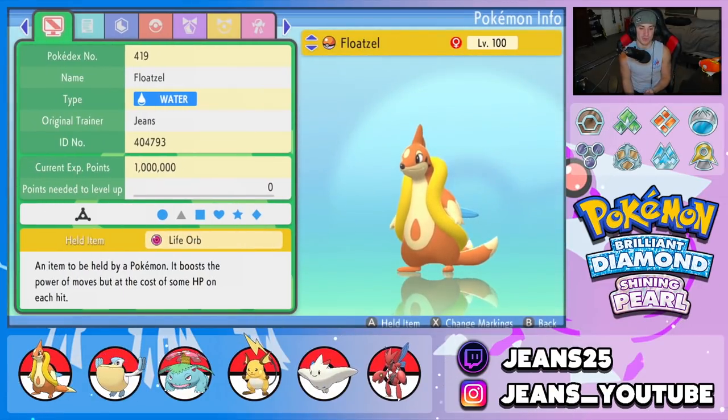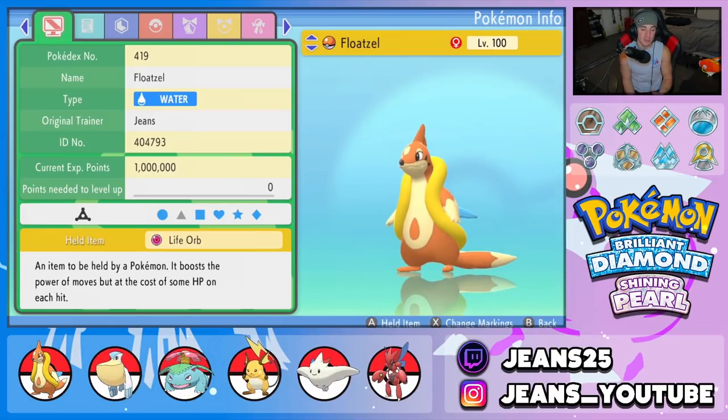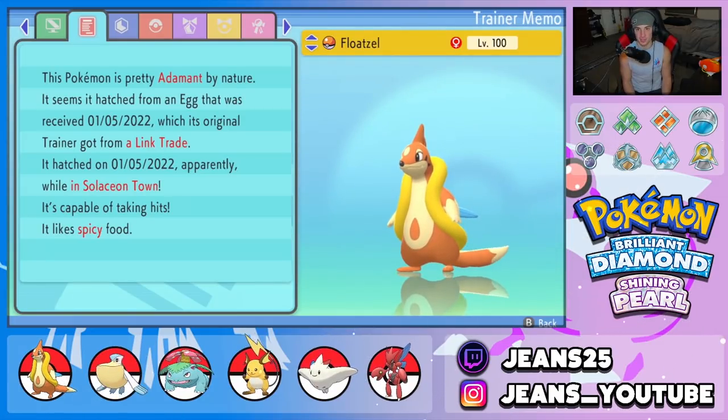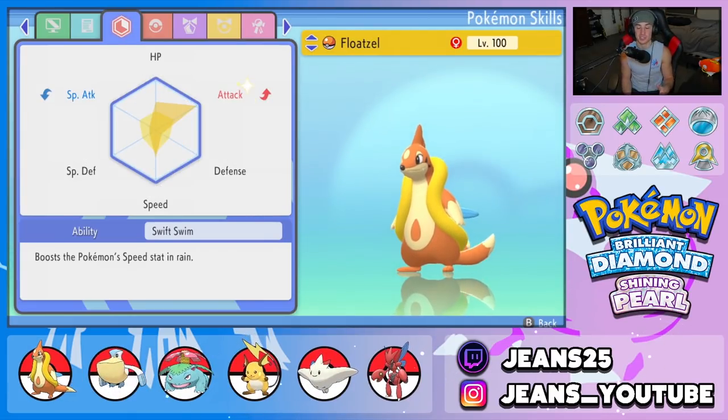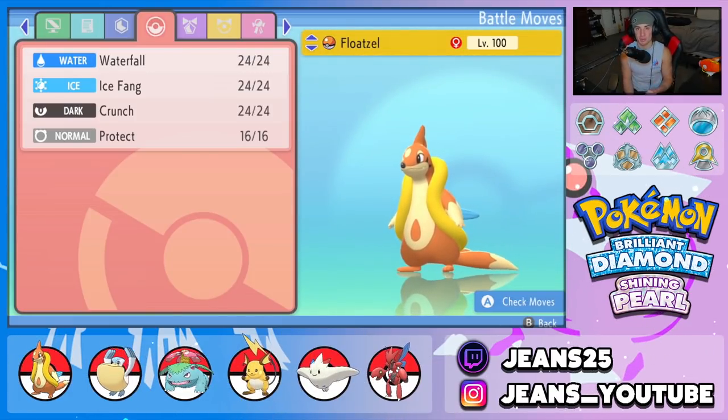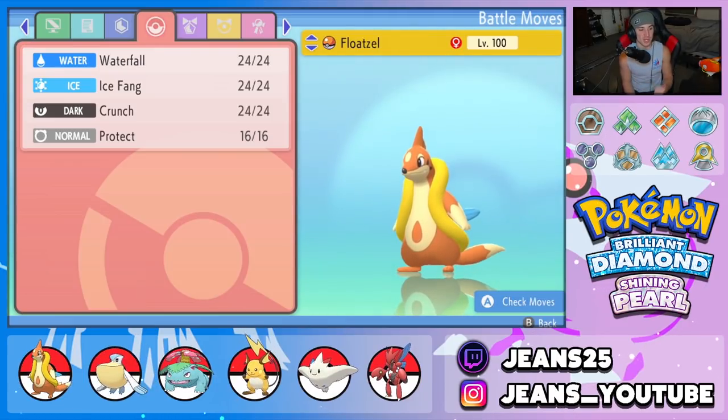Starting off with Floatzel — one of my favorite Pokemon for the Sinnoh region, very cool design, very strong Water type. We gave it a Life Orb so it can hit like an absolute truck. Nature is Adamant for the physical attack boost. EVs are maxed out on Attack, half in Speed and half in HP — the reason for half in Speed is its Swift Swim ability. In the rain it can outspeed pretty much anything, so we put those EVs into HP to make it bulkier. Move set: Waterfall for STAB, Ice Fang and Crunch for coverage, and Protect.